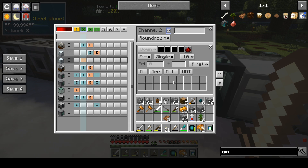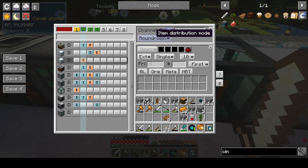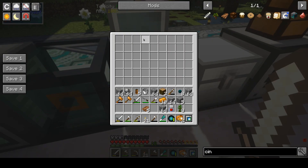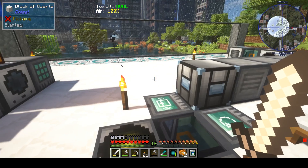One small improvement: the input chest — normally XNet will go from the first available slot, empties it, and then goes on when extracting. But I want round robin for extracting as well. You can set the order to round robin, and what happens then is it will go one — every time extract one item of each. That means the machines will get equal work. And we also extract single. So that's better in this case.